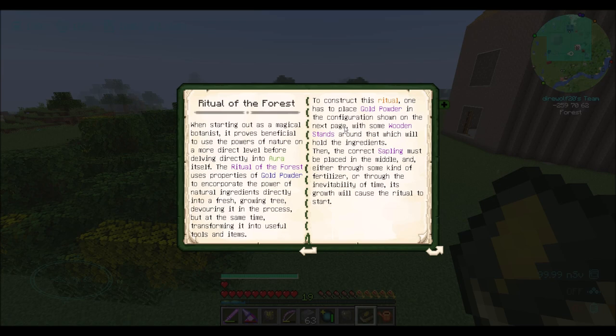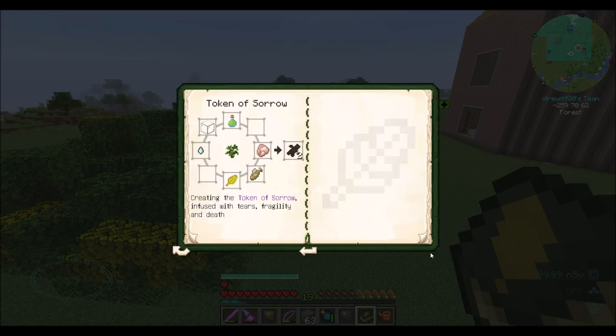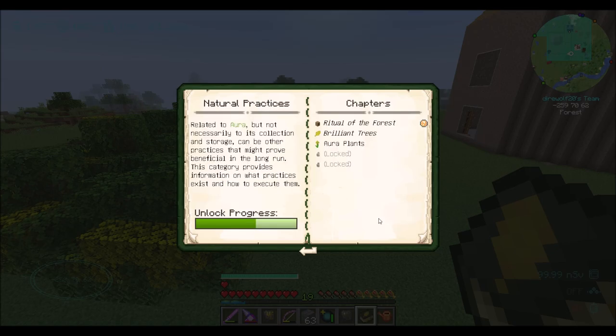When starting out as a magical botanist, it proves beneficial to use the powers of nature on a more direct level before delving directly into aura itself. The ritual of the forest uses properties of gold powder to incorporate the power of natural ingredients directly into a fresh growing tree, devouring it in the process, but transforming it into useful tools and items. To construct this ritual, place gold powder in the configuration shown with some wooden stands around it which will hold the ingredients. Then the correct sapling must be placed in the middle, and either through fertilizer or through the inevitability of time, its growth will cause the ritual to start.